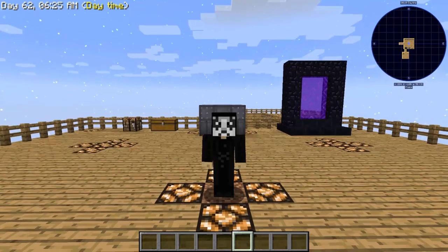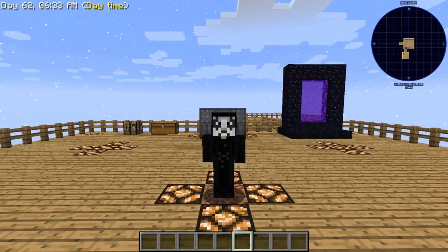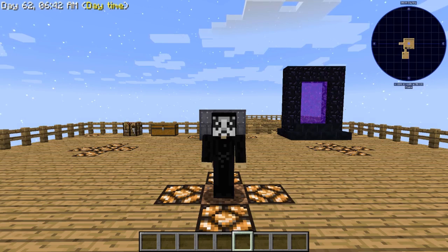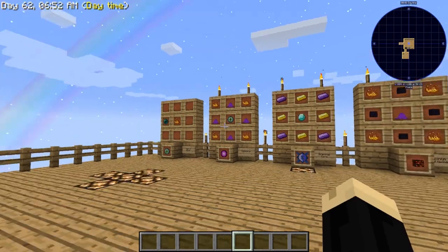Hello everyone, OnlyDraven here again, and today we're going to be doing another tutorial in Minecraft Sky Factory 3. Today I'm going to be showing how to use the dislocator to create a portal. This requires a little bit of components that are a little bit further along in the game, but still something that is very useful once you have the components you need to make it. We're going to jump in there.